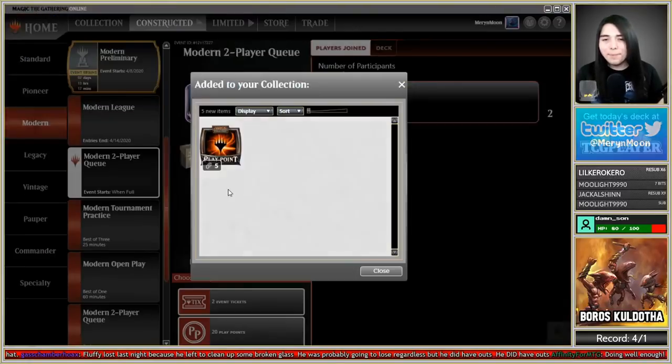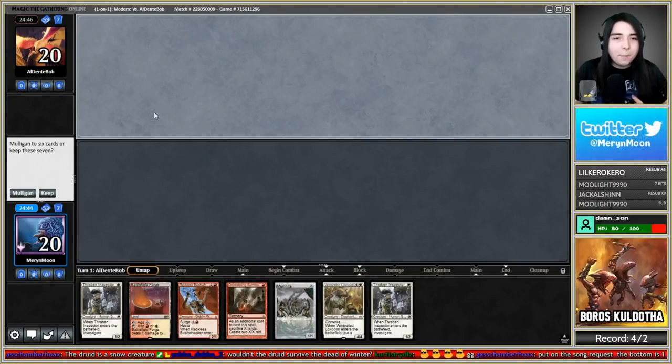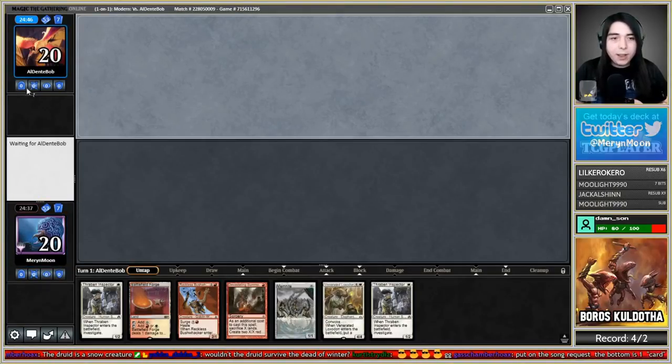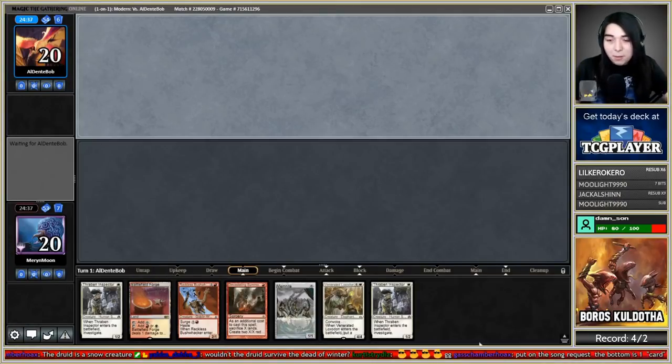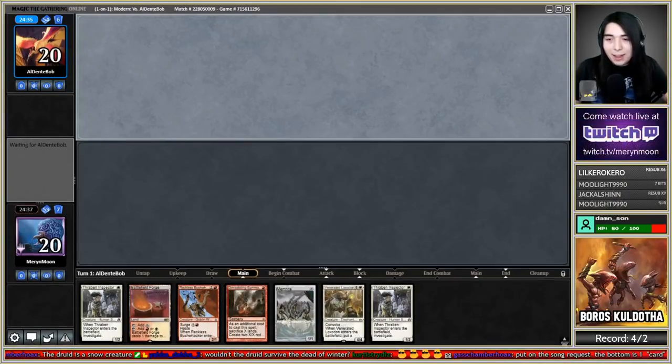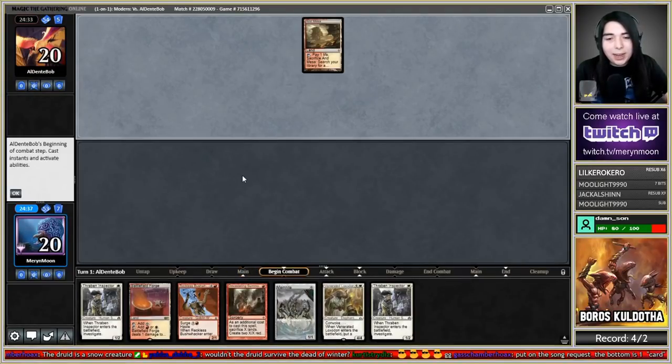Got a game here against Al Dente Bob — we're on the draw with some all-in Boros aggro. It's a little slow but I'll try it. I'm testing the sound settings on MTGO to figure out if I can add sounds back without the crazy weird sound shenanigans they added.